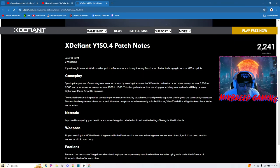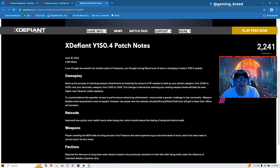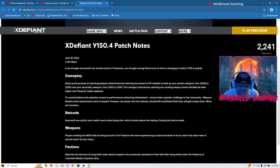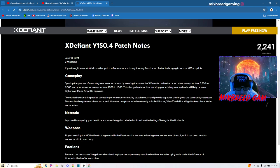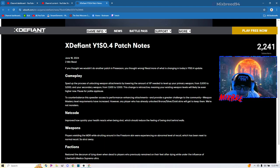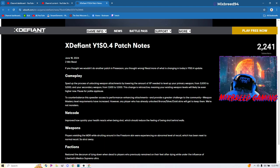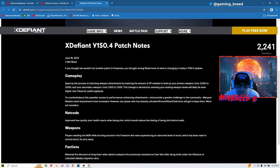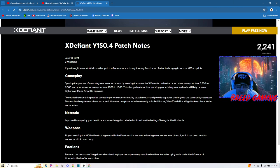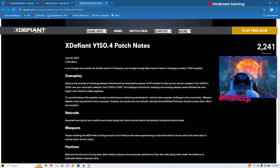So actually a really big update today — we got X Defiant Y1S0.4 patch notes. They sped up the process of unlocking weapon attachments by lowering the amount of XP needed to level up your primary weapon from 3,500 to 3,000, and your secondary weapon from 1,500 to 1,000.